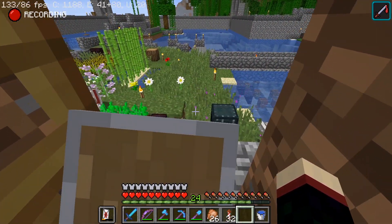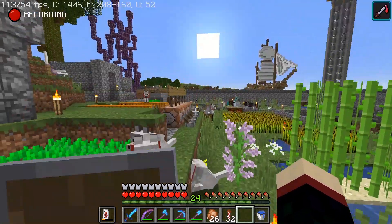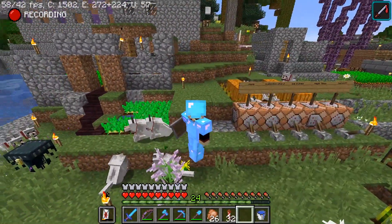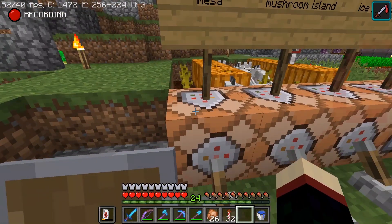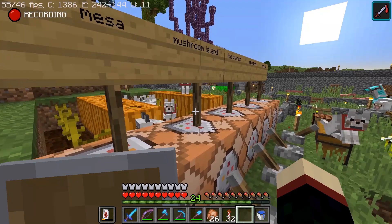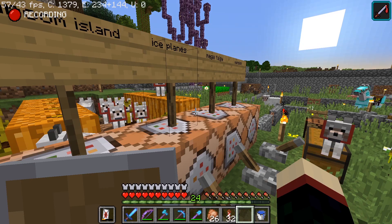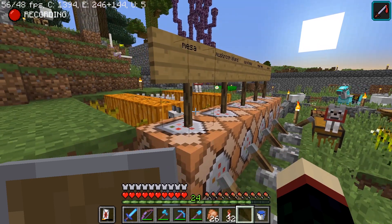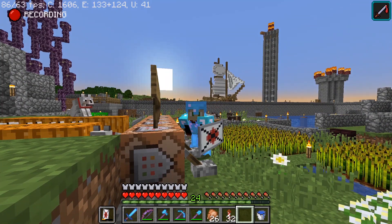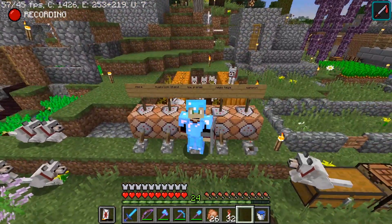I feel like the coordinates got changed a bit with an update, because I remember the exact 0,0 being closer around here. I added all these location markers a long time ago because all these locations are extremely far away — a lot of this stuff didn't generate until long after I created the world, so I had to go about 10 or 15,000 blocks. I didn't know that ice tunnels, nether tunnels, portal linking, and a lot of that stuff existed, so this was my solution when I was 12.